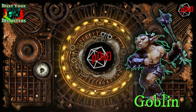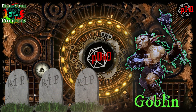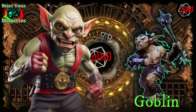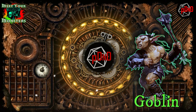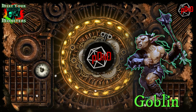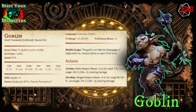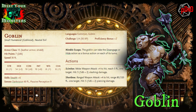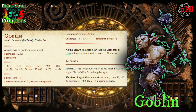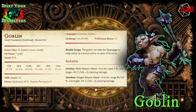Responsible for more level one player deaths than any other monster in the history of Dungeons and Dragons, goblins are the underrated lightweight champions of D&D. Their versatile environments make them handy for a random encounter or planned ambush alike. So next time your new players decide to wuss out and try to take a long rest in a cave they know is inhabited, drop a handful of these little shits on the battle map and crush your players under the weight of their own bad decisions.